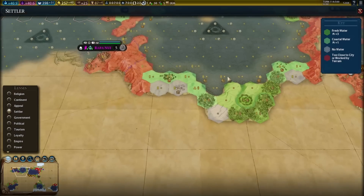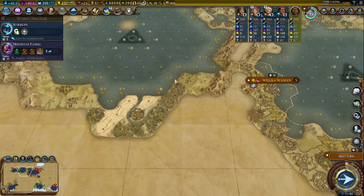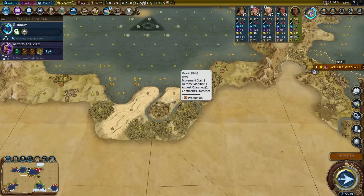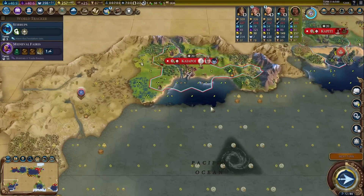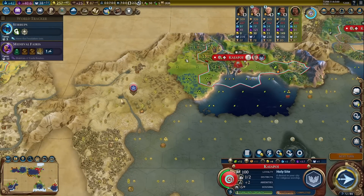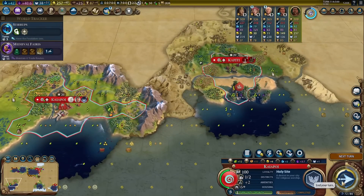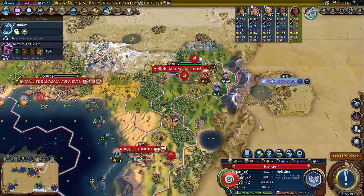In theory I could actually settle a city somewhere close to him — maybe like over here. That might be worth considering. This would be a decent city — there is a barbarian camp over here. This would be a better Petra city than the one we were looking at earlier because it has at least three desert hills. So perhaps I'll consider that. Fate-buy the settler — that will be the city to the west. We got quite a few cities now and it's still only turn 114.